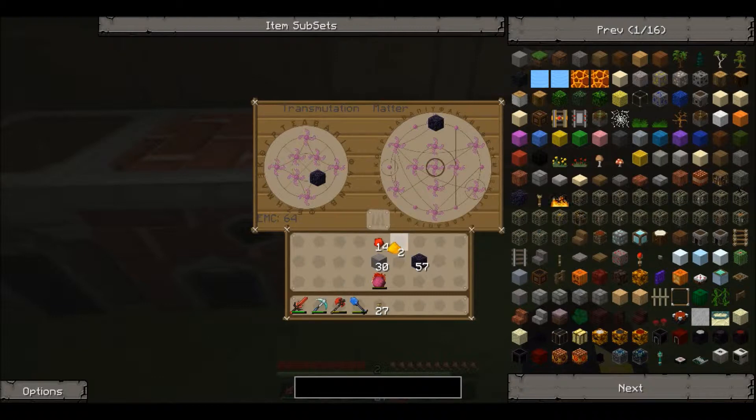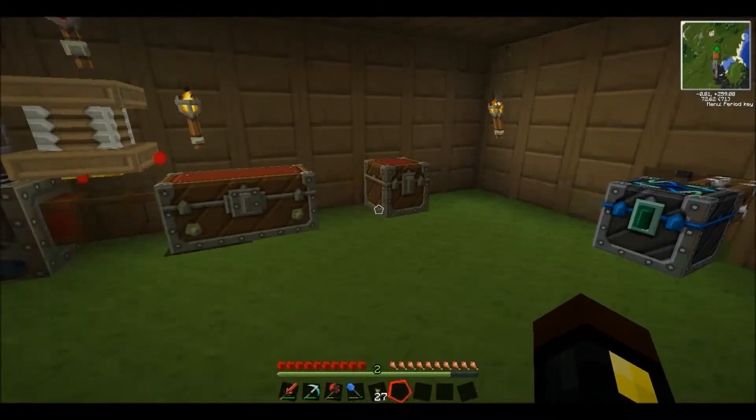We've got a Transmutation Tablet. If we put in stuff like obsidian, we can get obsidian out. Then if I put in certain items as well, like glowstone — we can use stuff as fuel. Now I've learned it, so if I put it in there, now I can make it and add EMC in there. I'm not 100% sure about this.